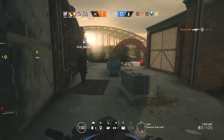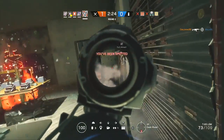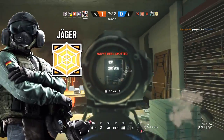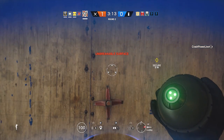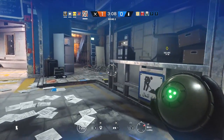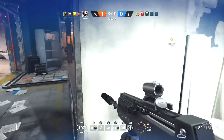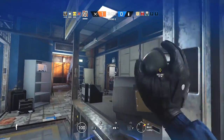Whenever you play with a new operator you always want to be mindful of who you need to look out for on the other team. In this case Jaeger is definitely at the top of the list. Jaeger's Active Defense System, or ADS, can take out the candela charges. How it takes out the candelas is greatly dependent upon how the candela itself is deployed. If an ADS unit gets line of sight on the entire candela, it just has to fire one shot to take it out.